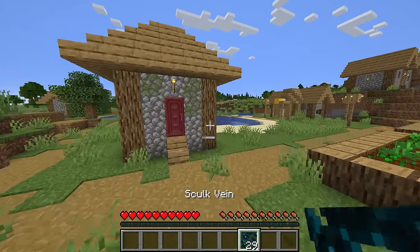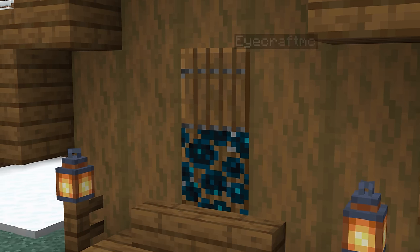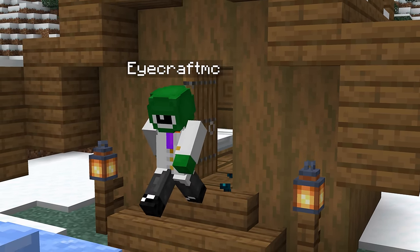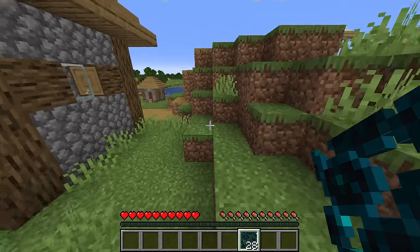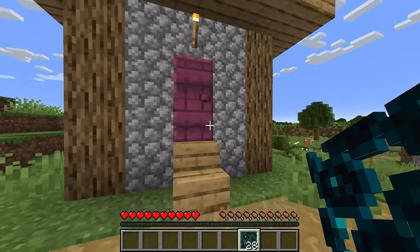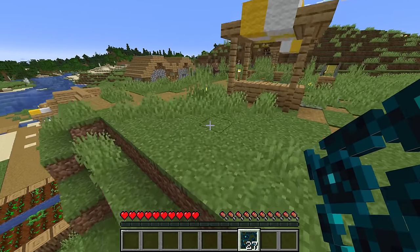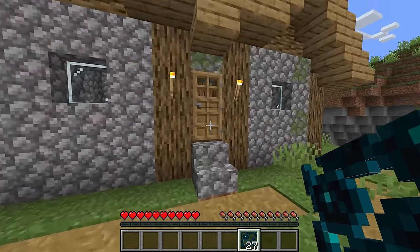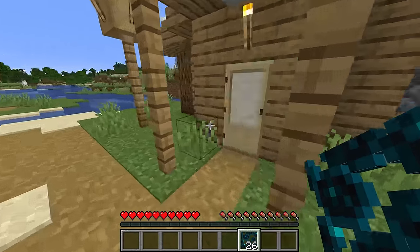But when you come by and notice there's no skulk vein on the door, you'll know that player has logged in. You could even use this to see what buildings players are going in and out of, or what houses villagers are using — place a skulk vein on each door, and whatever houses still have the vein after a couple of days, you'll know those have no villagers using them.